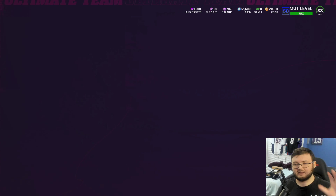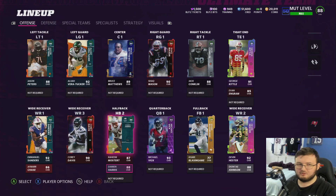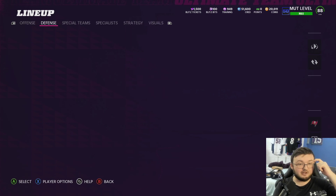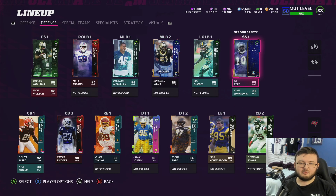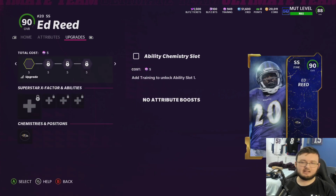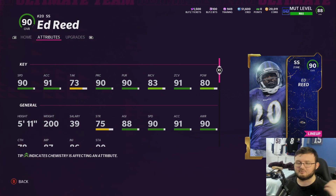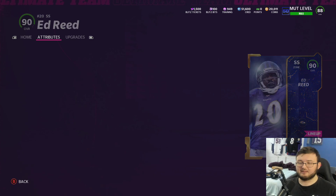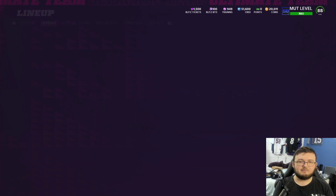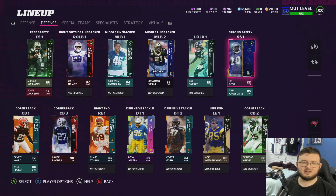Let's go ahead and take a look at the defense. Defense is completely different than last time you saw it, guys. Starting off right away, we have a brand new strong safety — Ed Reed, the ball-hawking Ed Reed — coming in here at 90 speed with 91 zone coverage. I absolutely love this card. I kind of miss it; I used to play with this card all the time. Now he's less than 50k, so he's an easy steal to pick up.